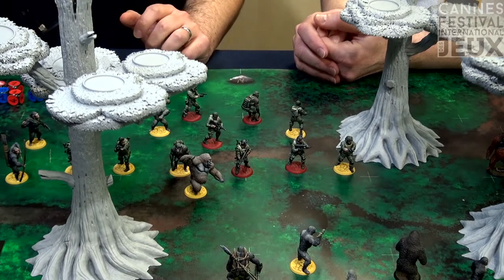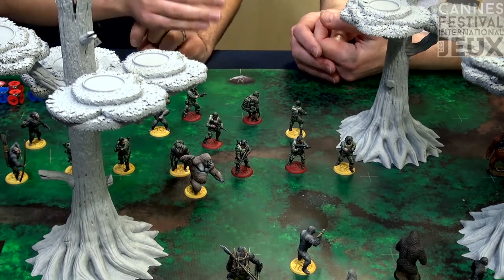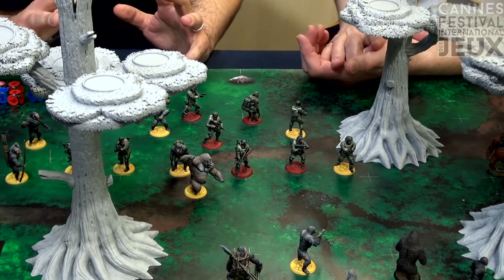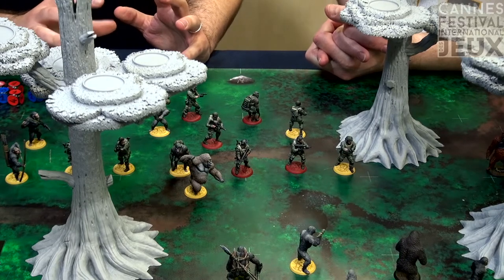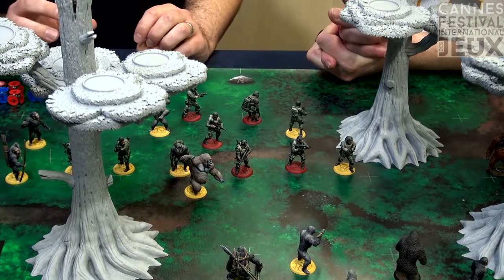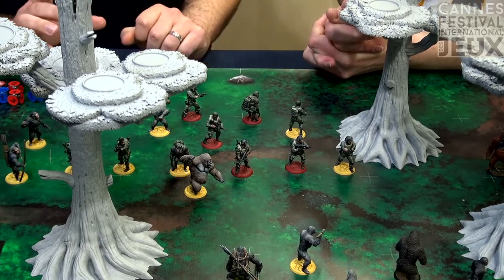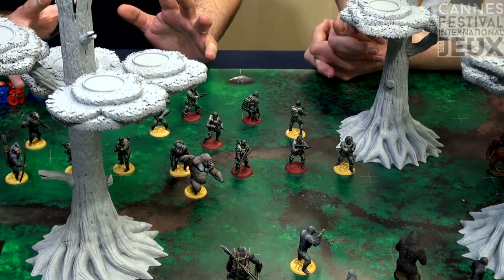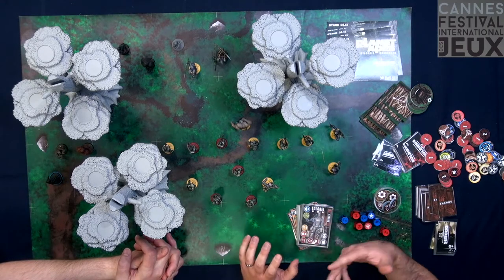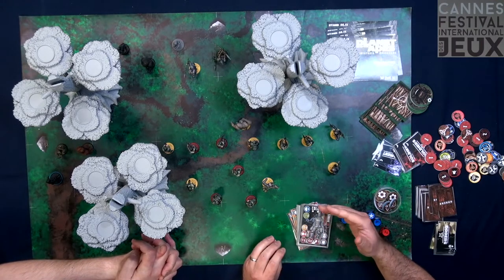To stop the humans, the apes try to build fires from wood and light them to create a wall of fire that pushes the humans back. This shows that there are non-combat actions in the game — building stuff, breaking stuff — not just shooting. Also, your apes evolve during the game like in the movies: you start with limited capacities, and when they roll certain results on their dice, they can evolve and gain more complex new actions.